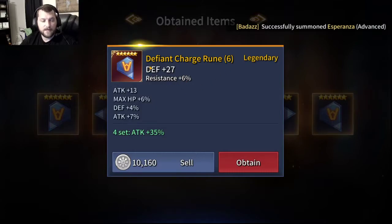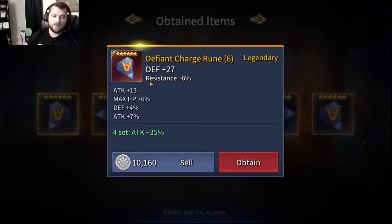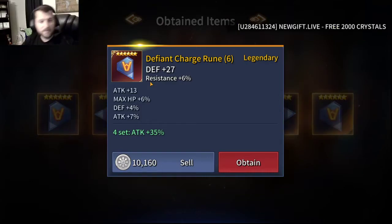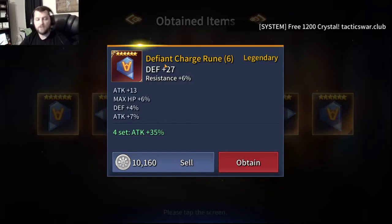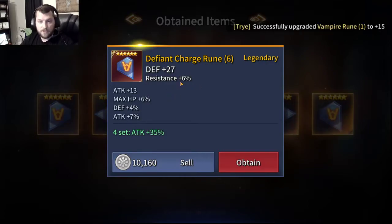Slot 6, flat defense - so that's a bust already. As you guys can see, that's what I'm talking about with these rune packs - you're really hit or miss. With that main stat being useless, I'm pretty sure we can't re-roll the rune for a new main stat; we can only re-roll for substats in this game. I'm assuming, like most games, we'll eventually be able to re-roll these runes. We'll hang on to it for now, but more than likely this will just be one that gets sold down the road.